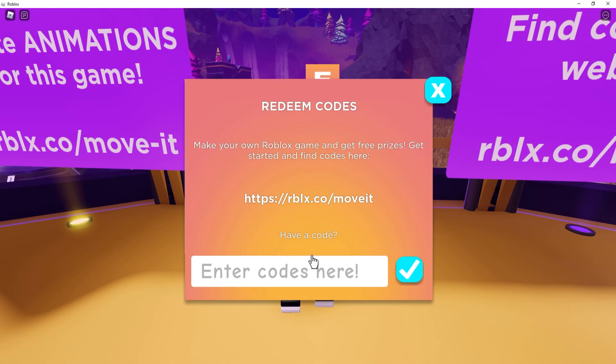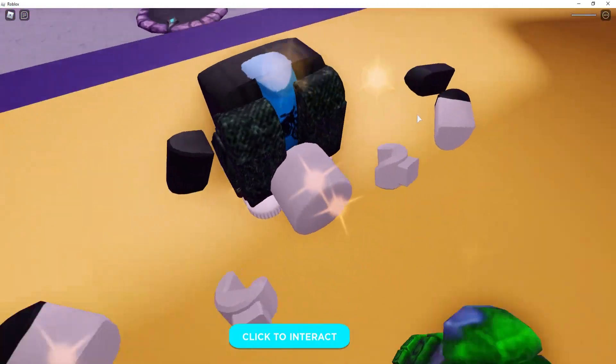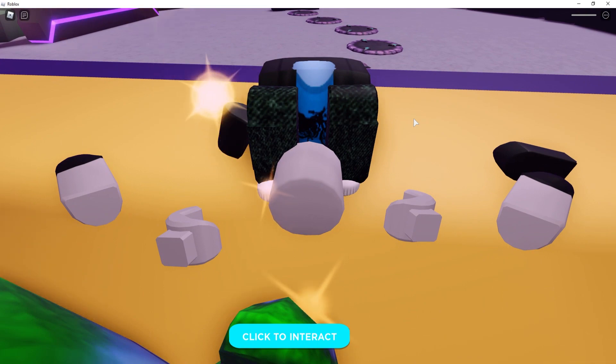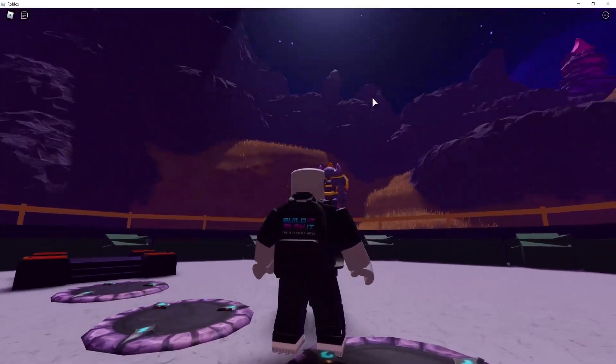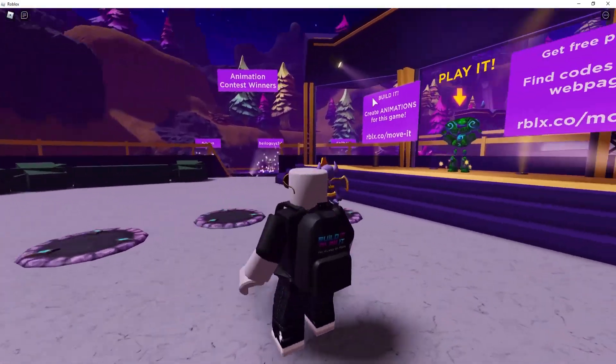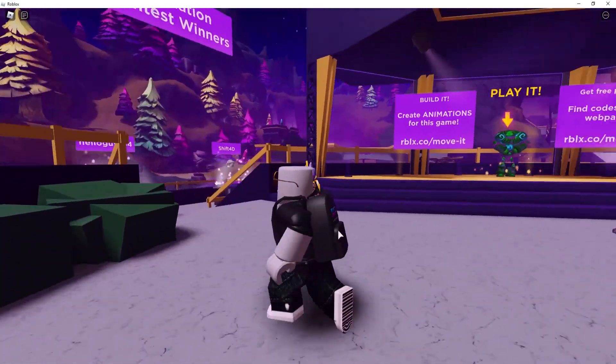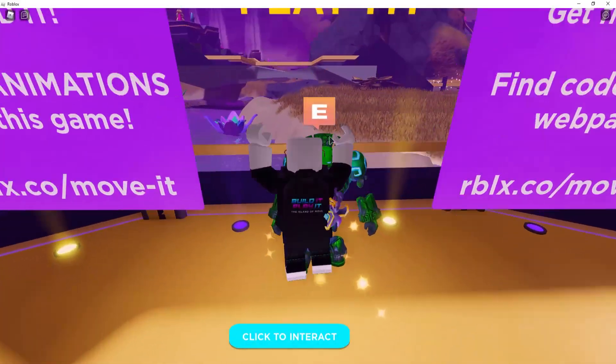Walk back to this guy and press redeem code again. The next code is SETTINGTHESTATE — type it exactly as shown. Press redeem and look at that, successfully redeemed! We just got the Build It Backpack. Let's equip it and reset. This backpack actually looks way cleaner — it's small enough and fits the basic avatar really well. It's just really clean looking.